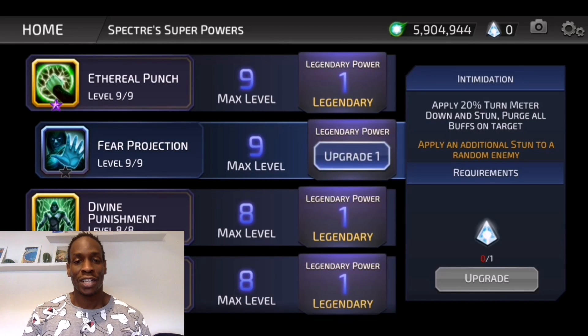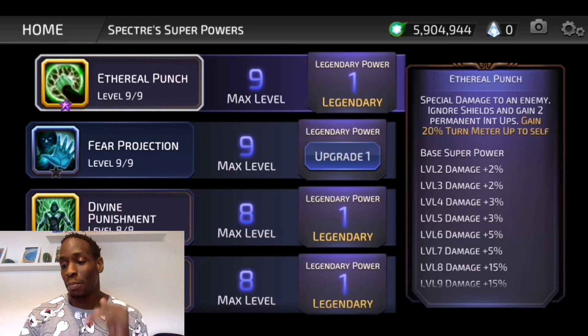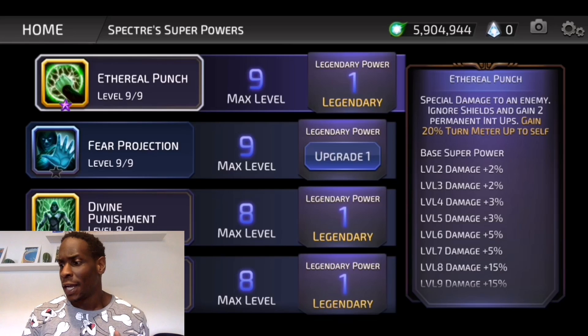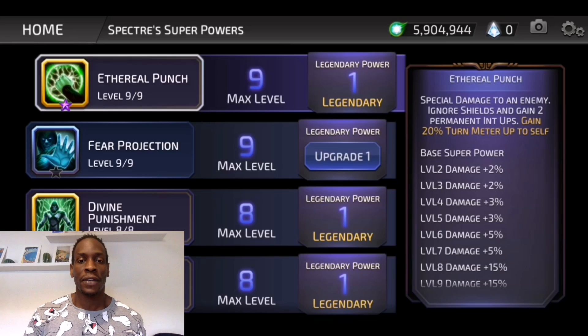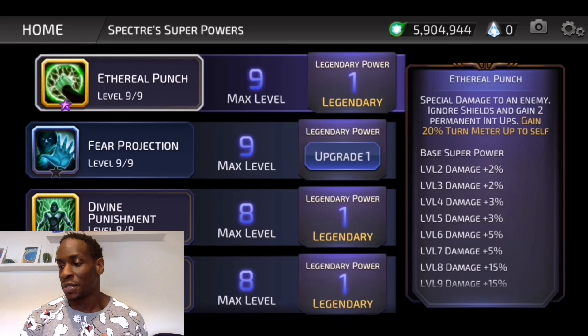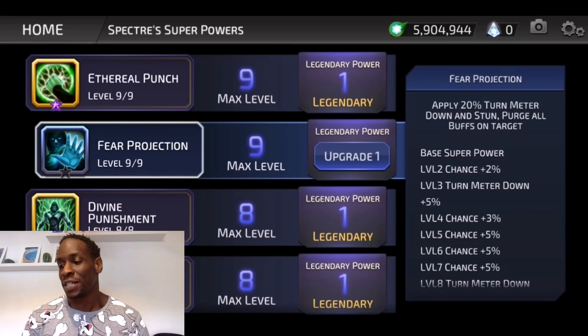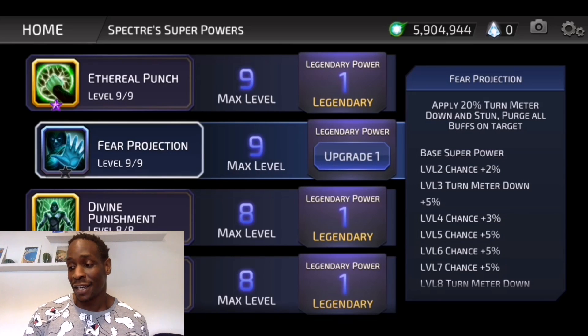I'm just waiting until Thursday so I can get enough Purple Essence to take this last legendary point. On the A1, Aetheral Punch: special damage to an enemy, ignore shields — which comes in handy way more than you'd think against Azrael — and gain two permanent intelligence ups, which makes him PvE viable right off the bat. The legendary point is gain 20% turn meter up to self. Then Fear Projection: apply 20% turn meter down and stun, purge all buffs on target. The one thing I don't like is that the purge comes after the stun, so you won't stun them if they have debuff immunity.